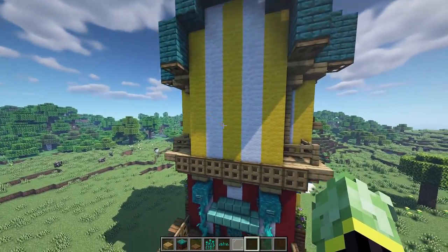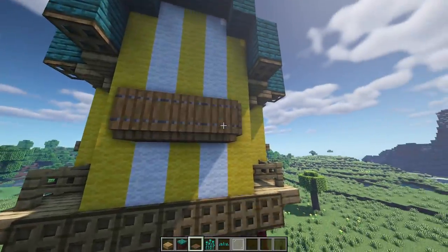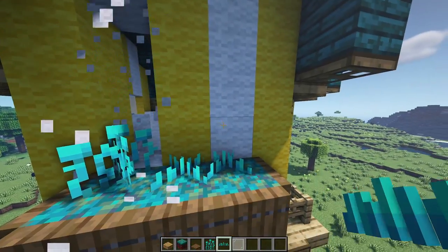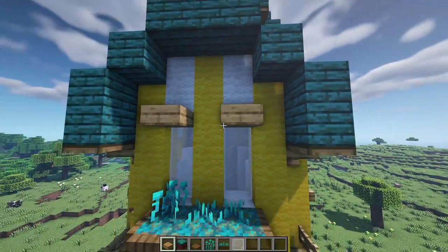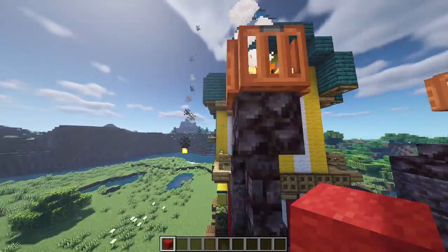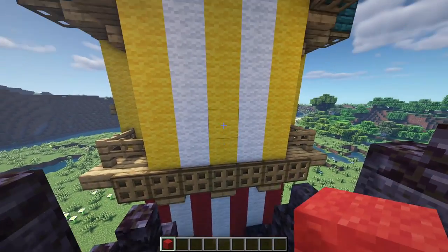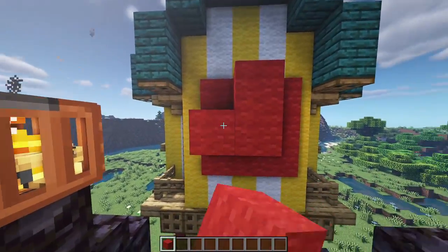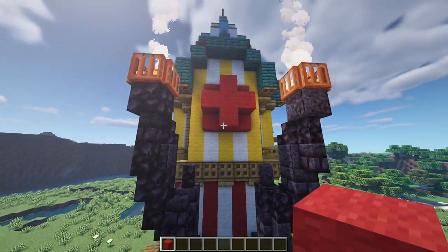At the very front, do a different window design: on the third block up, place warped nylium with spruce trapdoors going around all sides as a planter box, then place warped roots and warped sprouts on there. Break away three blocks on each side and add glass panes down each side with an oak slab on the very top. For the last wall with no window, add a large clown nose: bring out two blocks from the middle, then one block going all the way around — it looks like a large red clown nose, a funny little detail.